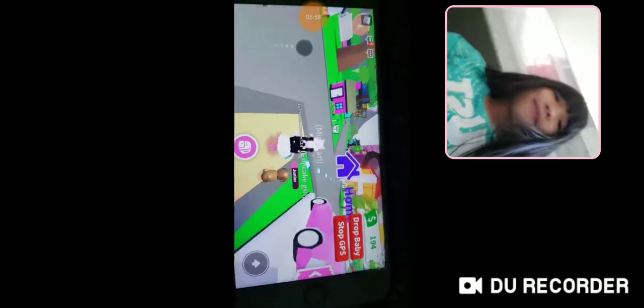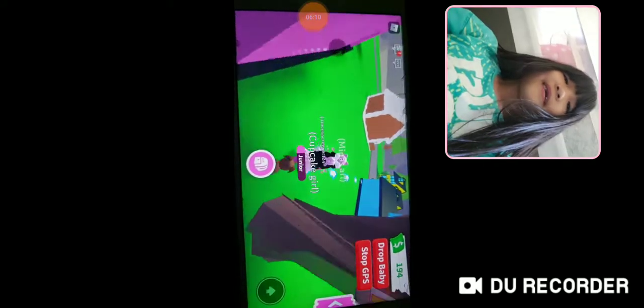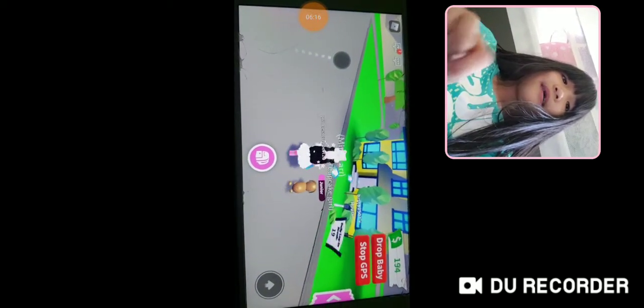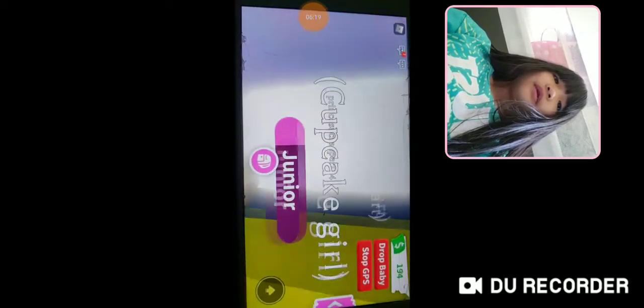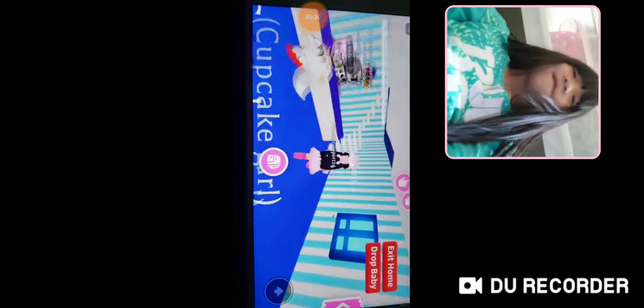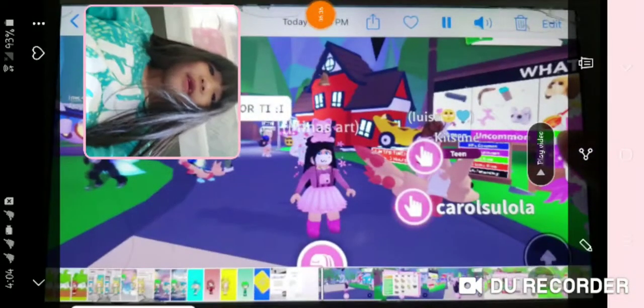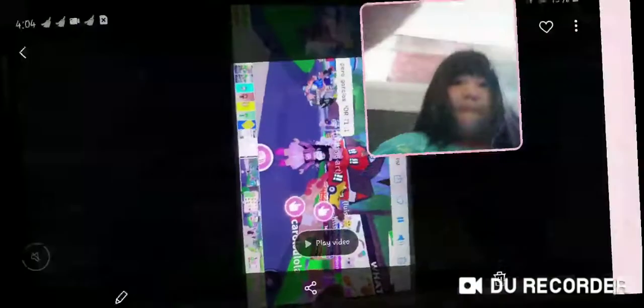This is my character in Adopt Me. If you want to be friends, maybe I'll give you a pet! My username is Minas Art — just search that and my little logo will come up. Click on it and we'll become friends. That's all for the video today — bye guys!